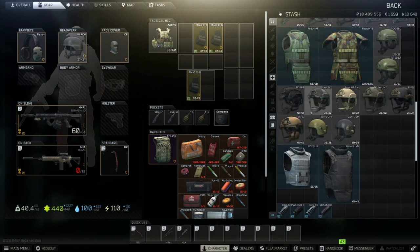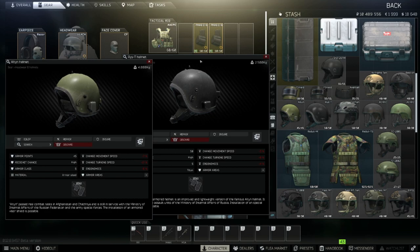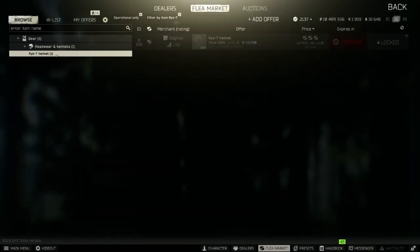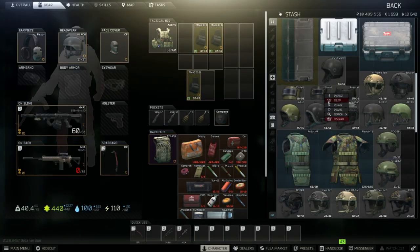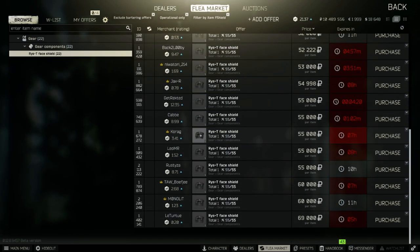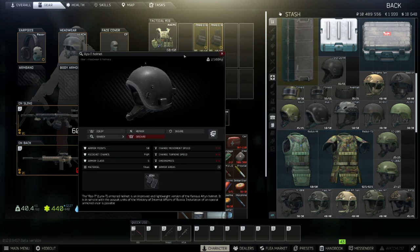Lastly, let's talk about the RIS-5 helmet. Right now I believe you can only buy the helmet itself from Ragman, however the face shield you can find in raid — I see a lot of them at 100% durability. The barter is going to be expensive; I think I paid about half a million rubles for this helmet.